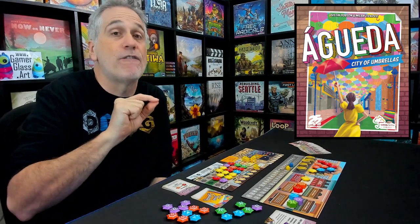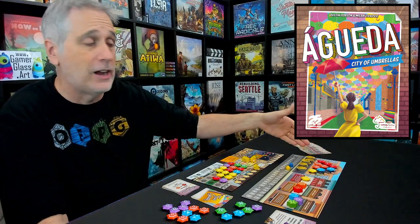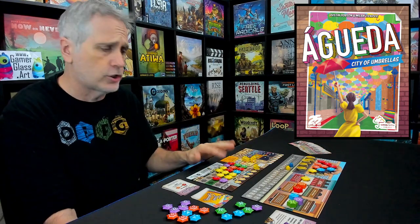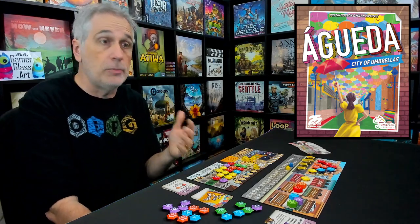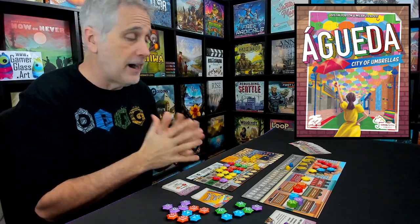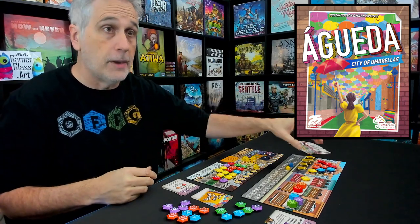And that's the first tough choice you have to make every round: am I going to grab one, two, or three umbrellas? If I grab three, I can really decorate my street to best effect and fastest effect. But depending on how the game evolves, you might be racing against other players to get your street filled up first, because you don't want to lose points for not finishing by the end of the game. But if everybody's taking their time, maybe you don't want to burn money and grab three.